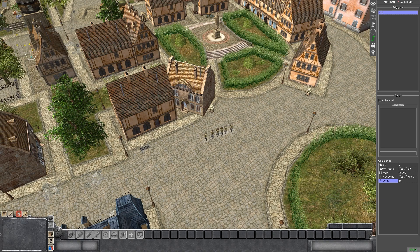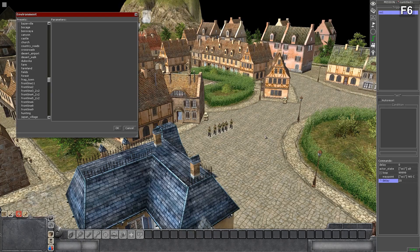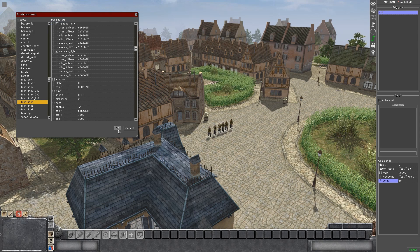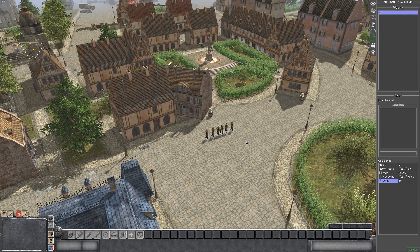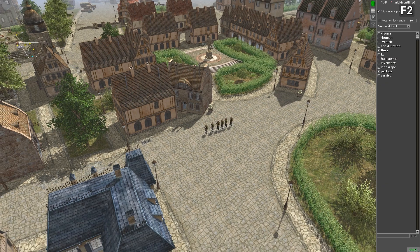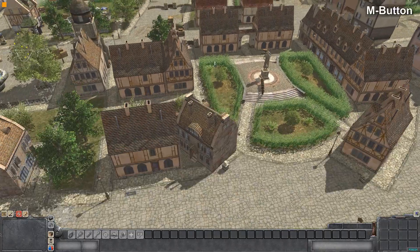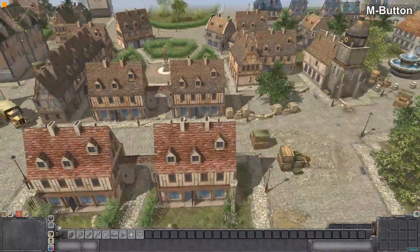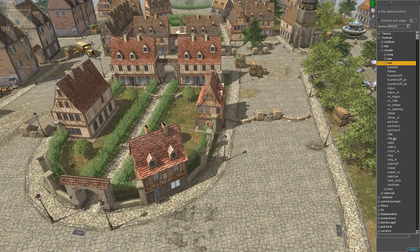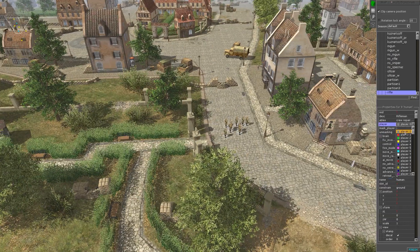One more trick: in F3, when you press F6 you can set the environment to match this map, and you can change it too. Press Start and they'll run over there. While waiting those 20 seconds, put some enemies down - some Russians, a bunch of them - make them Player One so they're hostile.